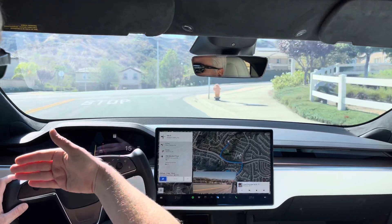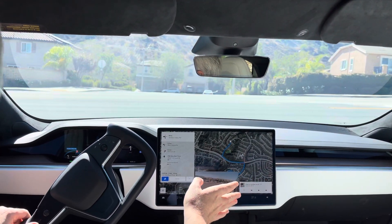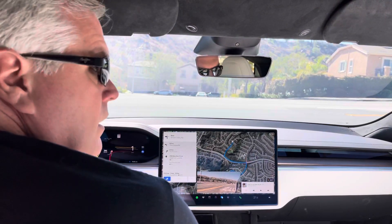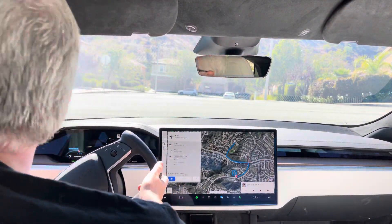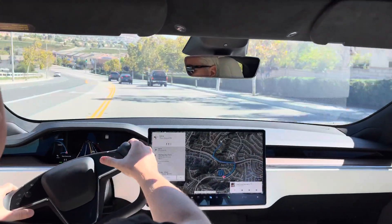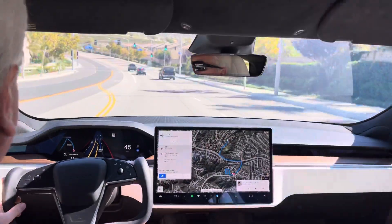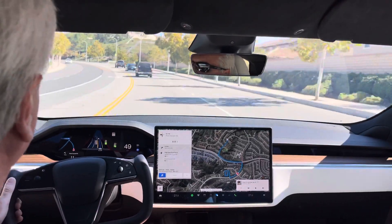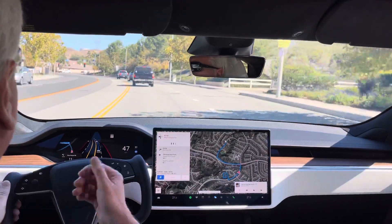Yeah, it's doing that again — going really far right to go left. This is really where humans would get into the right side to turn right. It looks clear to the left and clear to the right, it should proceed now. It's hesitating and now there's a car coming, so I'm going to squeeze out here manually. Unfortunately it did both those left turns not very well — especially that first left, there was no room to sit in the middle because more than half the car was sitting in the cross traffic lane.